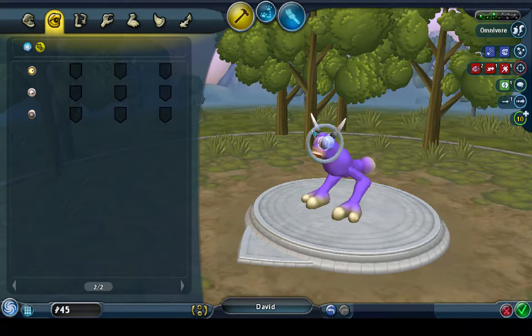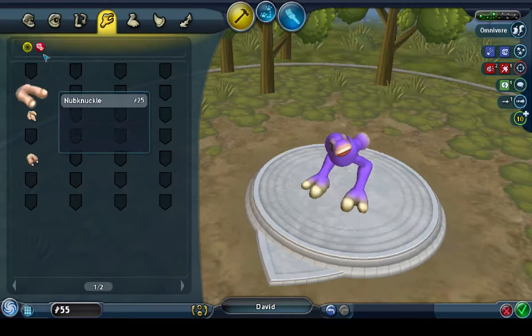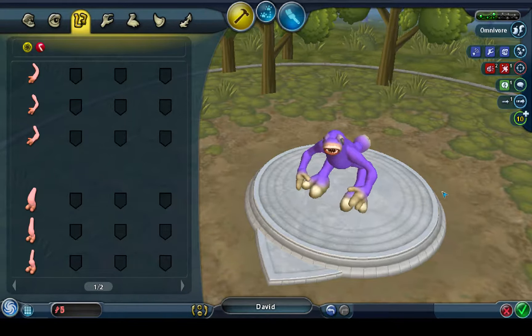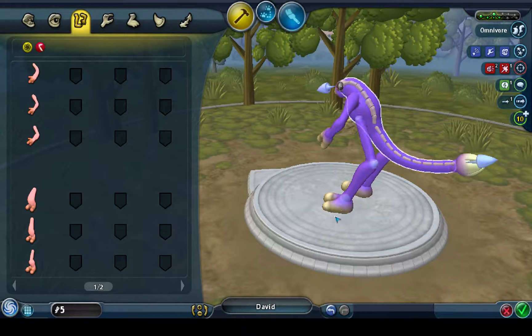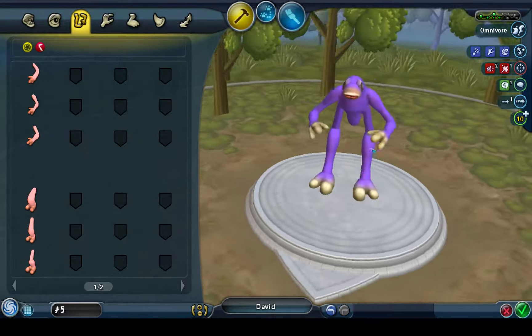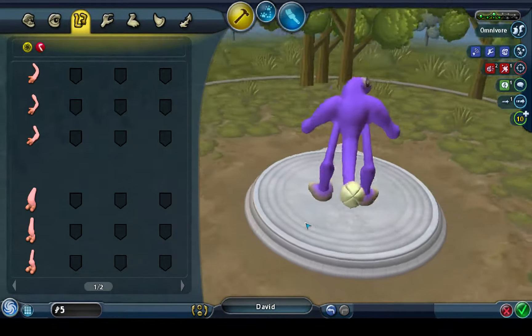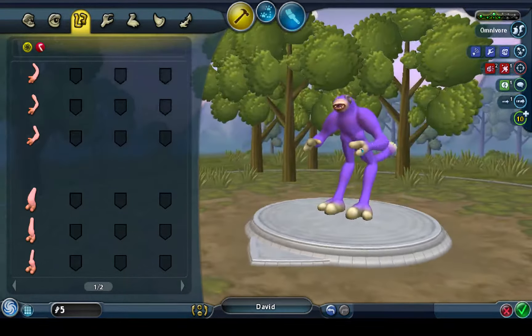The majority of time spent in this series is going to end up being just me making my creature look good for those of you who care about those kinds of things. We are going to have arms just because arms let us do strike without having to rely on little weapon attachments. Tails are cool, so I don't have a tail — let's fix that arm-looking thing. Yeah, that looks decent. Give him a little beefier upper arms there. Yeah, that looks cool.